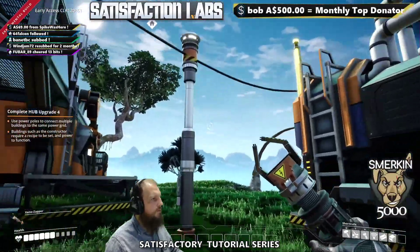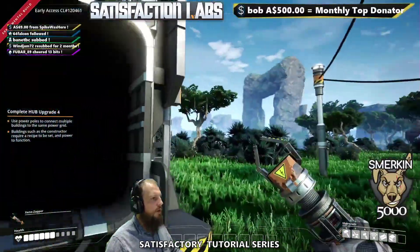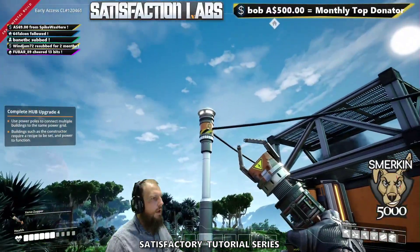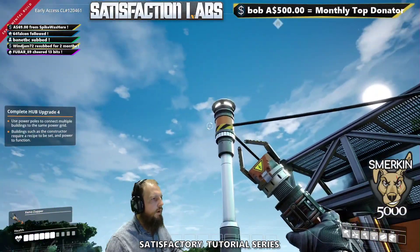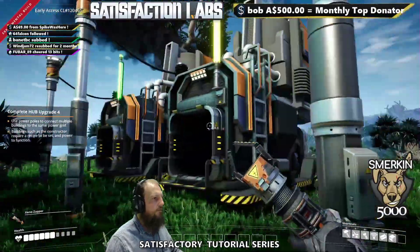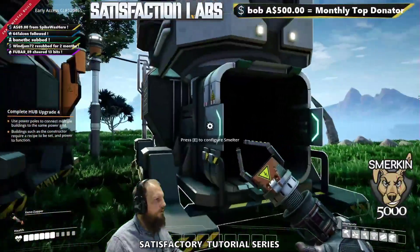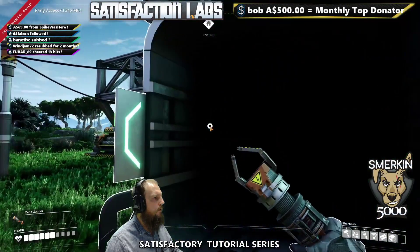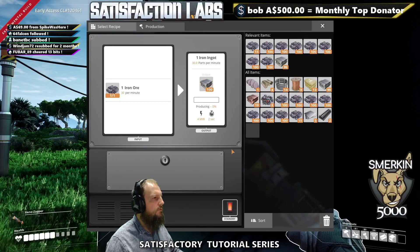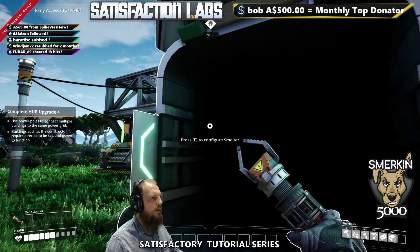So now we have both machines running. The reason I did this daisy chain of power poles is because we had one connection, two connections — that would have been two connections on the pole, and connecting to there would have been a third connection, leaving only one connection left. So it makes it really easy if you plan the power poles out like this. Now we have copper ingots being made. We are still manually feeding the machines, and you can see this machine has stopped working because it's reached its maximum of 100, so we fill it up again, take it out, and it keeps running.